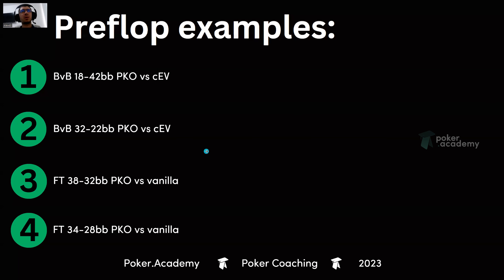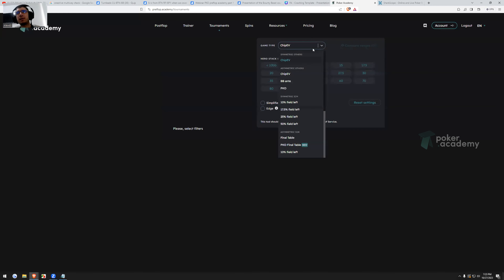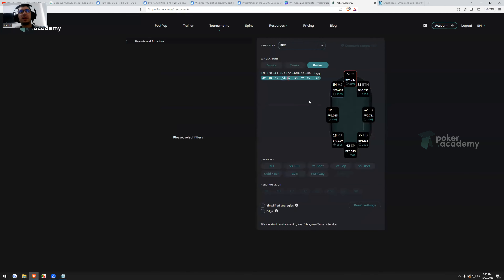Let's jump to the example: blind versus blind, 32 big blinds for the small blind, 22 for the big blind, compared to GPV. The big blind has 1.1 bounty power, which is medium — not extreme, but very common in actual games. I wanted to focus on something realistic and useful for everyone.